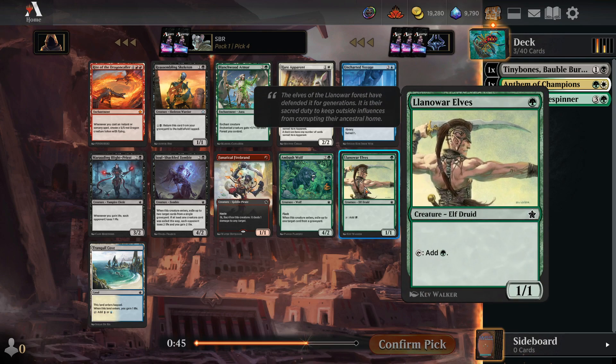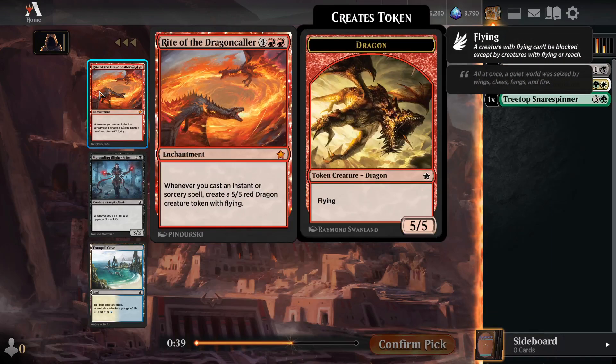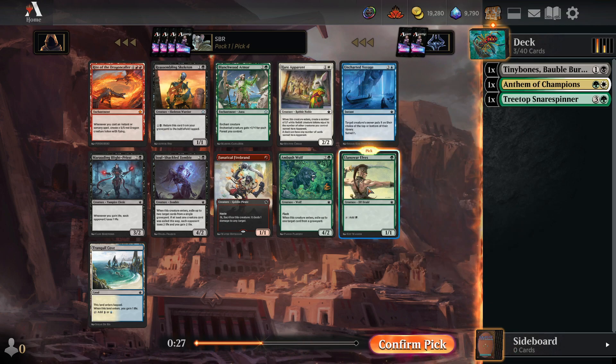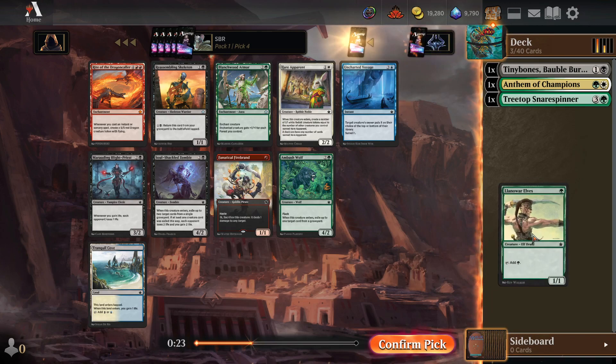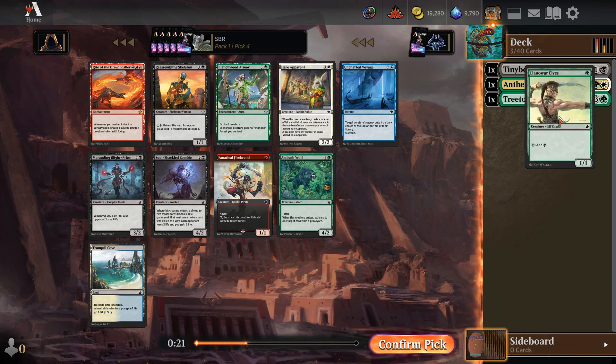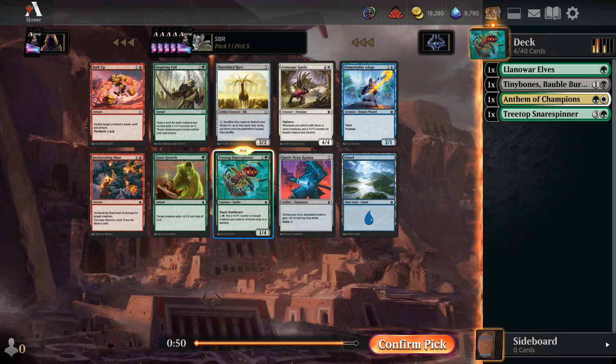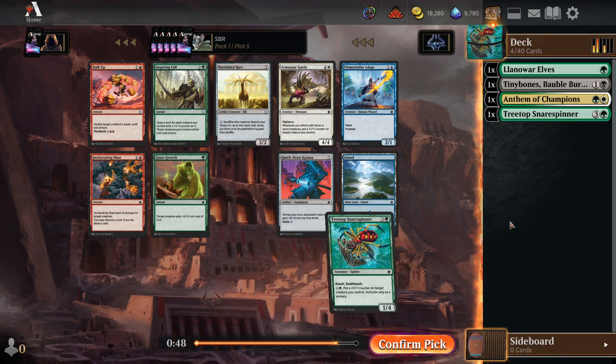There's also Lallamore Elves, and you know how much I love Lallamore Elves. That is interesting though — the problem is none of my other cards go with this thing at all. I think I take the Lallamore Elves here. Legitimately, I could definitely see taking Right of the Dragoncaller and trying to build a blue-red spells deck around that thing. Well, we still get our second Spider, so that seems pretty cool.